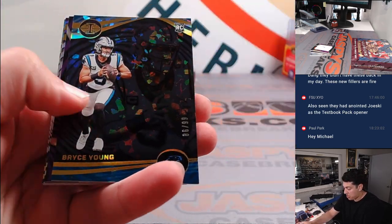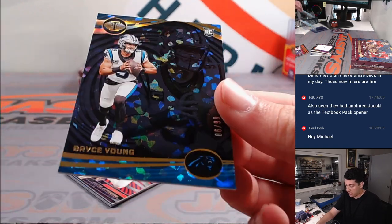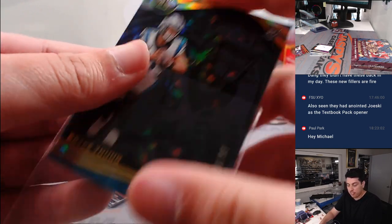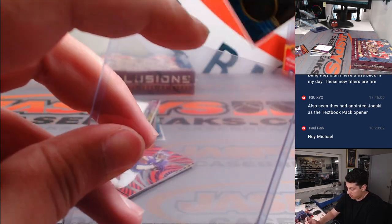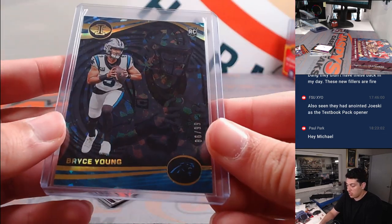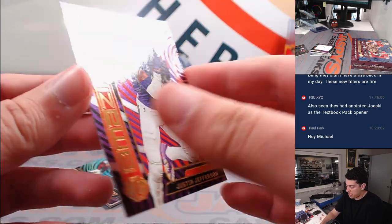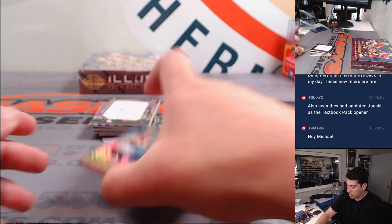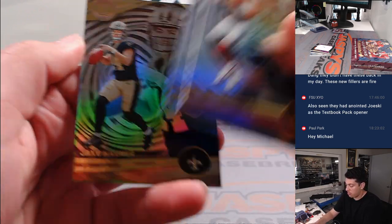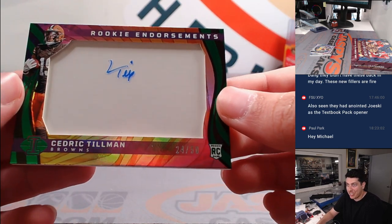How about some Bryce Young? 86 out of 99 for Carolina, going to Tristan - very nice rookie card there. And another amazing, this one is to 75, going for the rainbow - Justin Jefferson. Here's Gibbs. Next autograph - Cedric Tillman, 24 out of 50 rookie endorsements for Cleveland, that's going to Victor.